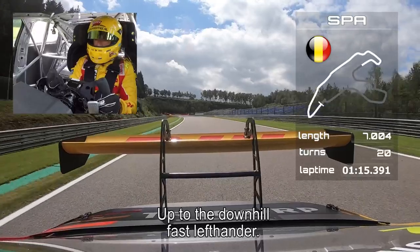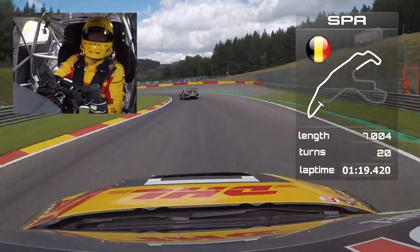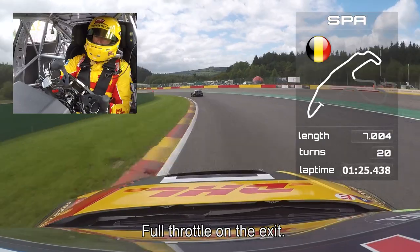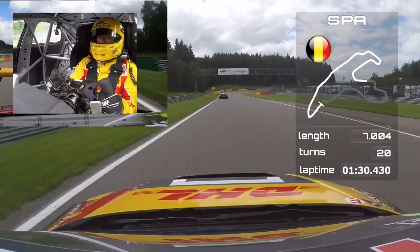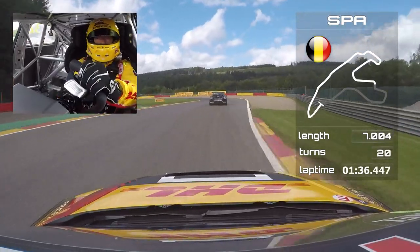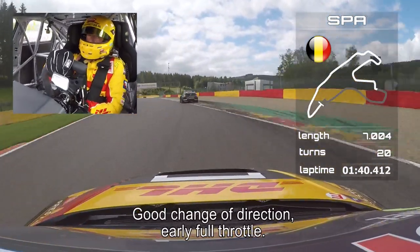Up to the downhill fast left-hander, into fourth — light oversteer on the entry, full throttle on the exit. Heartbreaking at the Pif-Paf, over the curbs on the inside. Good change of direction, early full throttle, third gear.